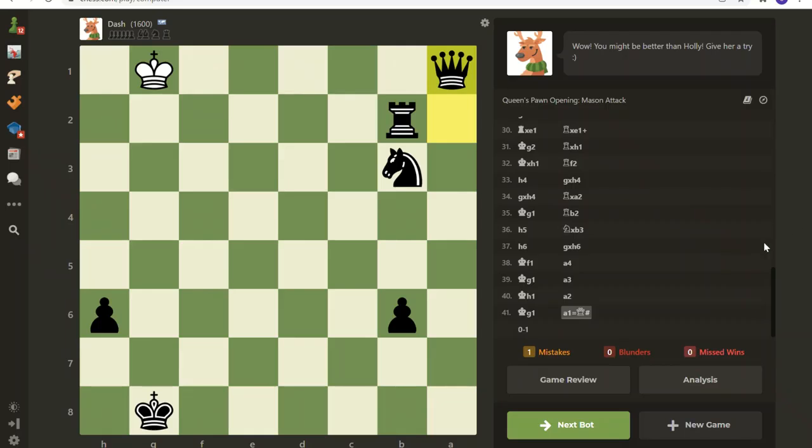Greetings and thanks for joining me today. Chess.com has recently released their holiday bots once again and I am super excited about that. This December I have been counting down the days. This is against Dash 1600 - I played the black pieces and after 41 moves I'm going to go through this game and show you how I got here. There's a lot going on so I'm going to try to talk quick.